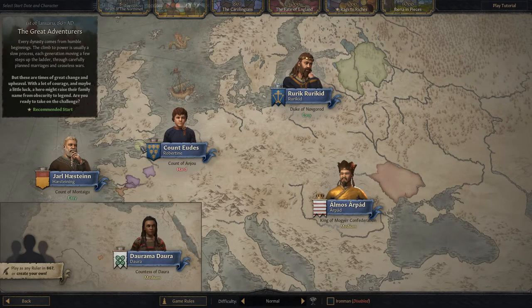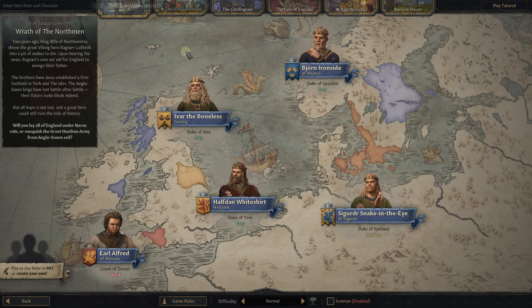Here are other suggestions — these people are known as the Great Adventurers. Here we have Vikings, essentially — the Norsemen. And if you've watched the show Vikings or The Last Kingdom, a lot of these names will be familiar to you and you can play those characters if you want. But you don't have to play any of these suggestions — they are merely that, suggestions. Same with 1066.